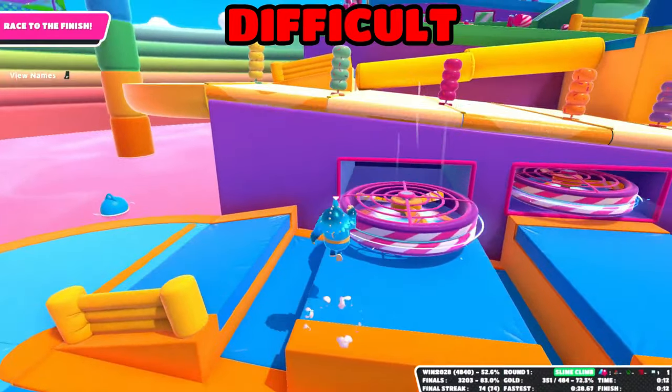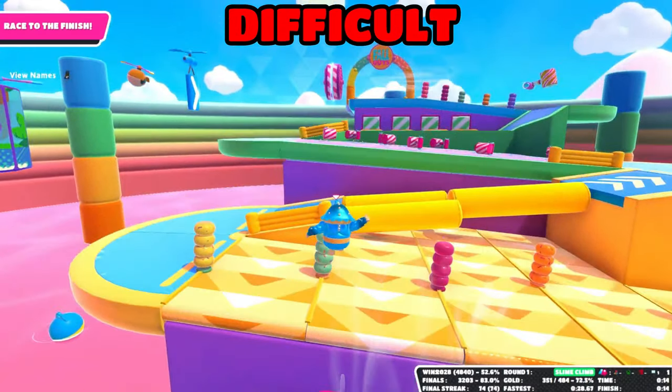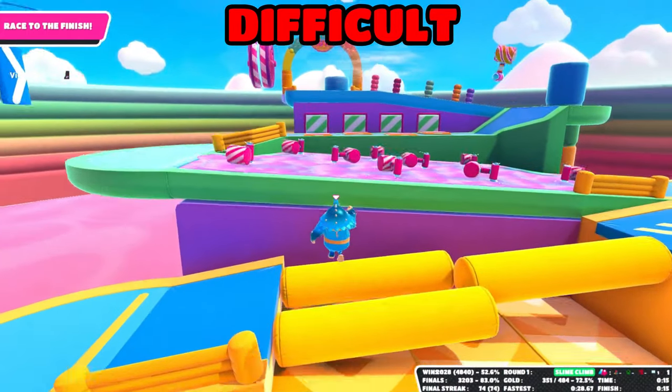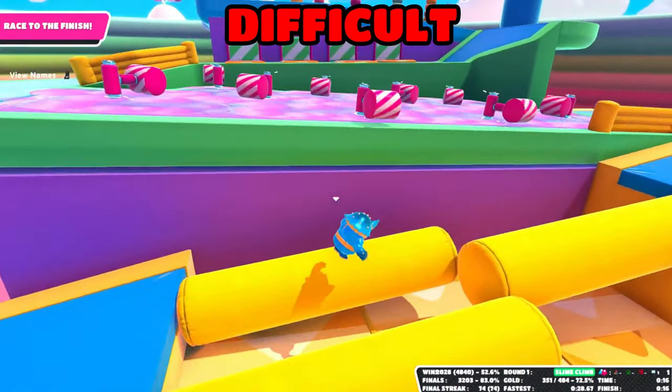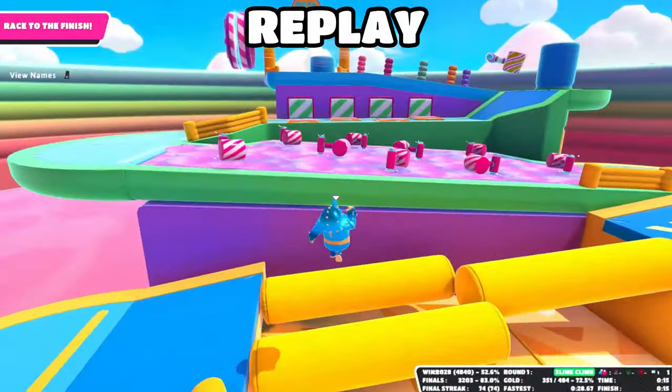On Slime Climb, if you get the fan variation, jump dive on the fan. After doing so, prepare to jump on this moving object, and if done correctly, you should be able to skip two parts of the map. This strategy is insanely difficult, but if you manage to pull it off, you will be ahead of the crowd.